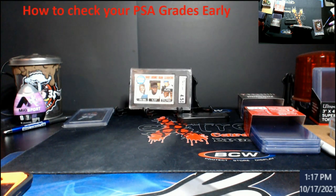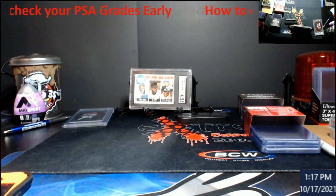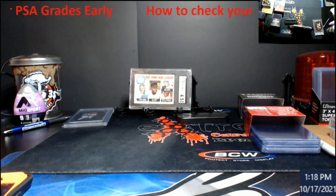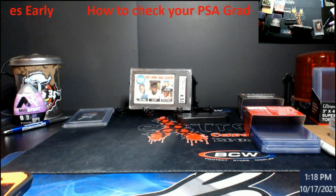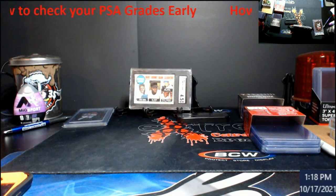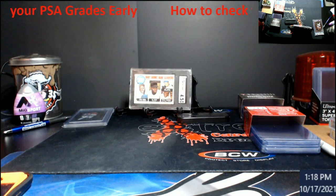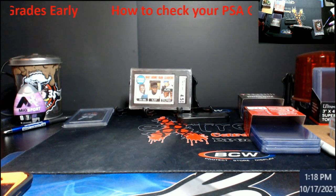Once you have both set up, go back in the app and find a master set — whether by player or by set. I find it's easier doing it by player, then go into their master set, dig through, and confirm that that card is in there. Once confirmed, scroll back up and hit the little green 'Start Set' button. From there, go to your phone app, scroll down to 'What If,' put that cert number in from your PSA order, and it gives you the grade.